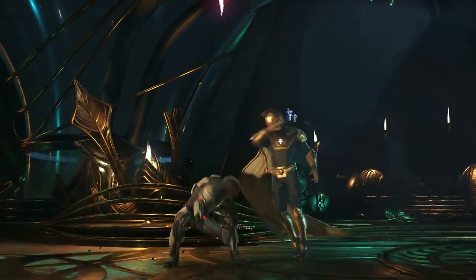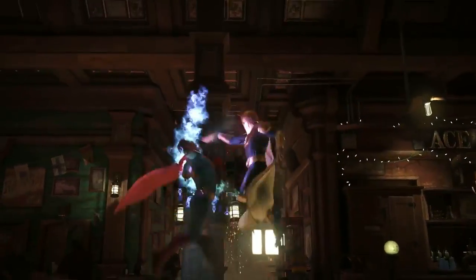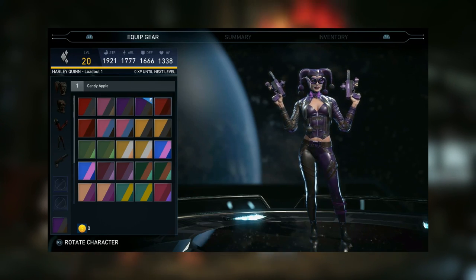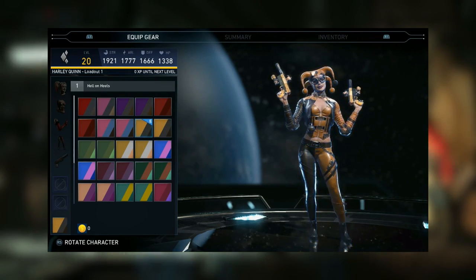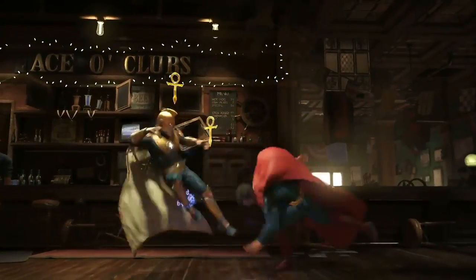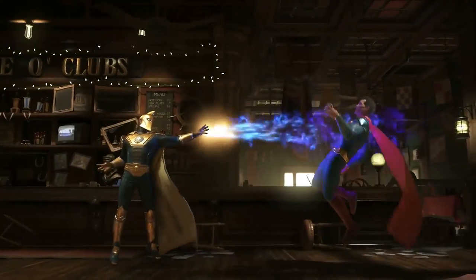First things first: shaders. You know that we have shaders inside of Injustice 2 to change the color scheme of your characters, and from what I gathered there's going to be no matter what over 25 different shaders per character. Here's actually a gameplay clip showing off some Harley Quinn shaders — you've got black and red, purple and black, green and yellow, pink and blue. I'm going to assume every character has their own unique shaders, but there are over 25 per character. Customization is really going to be a big deal in Injustice 2.